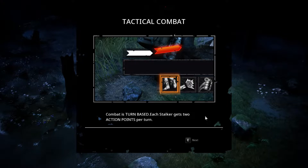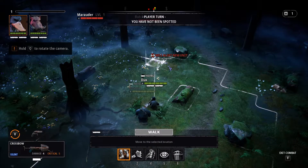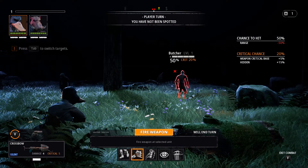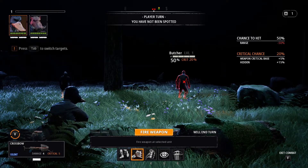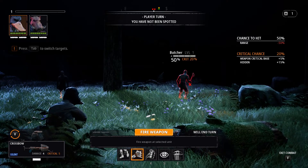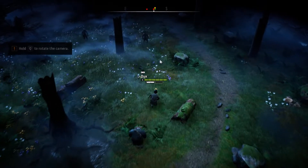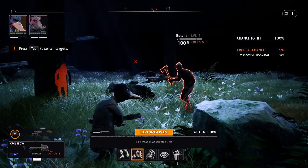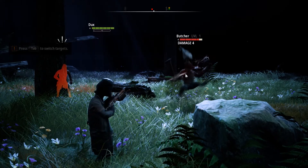Tactical combat, turn-based, two action points. Some actions, such as shooting, will end your turn. So at the moment we press two here - we can see what chance we have of shooting. We have 50% chance of hitting, so not very good. So if we can move a little bit closer, that would be nice. We can move first - that'll take some action points. Oh, he's seen us, but I reckon we can kill him in one shot. We have a 100% chance of hitting him.